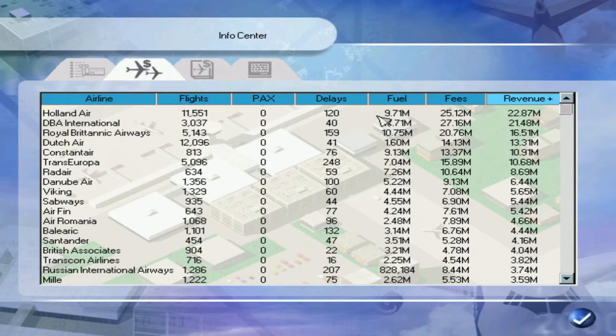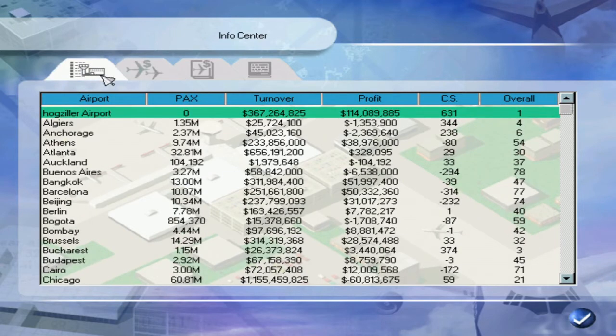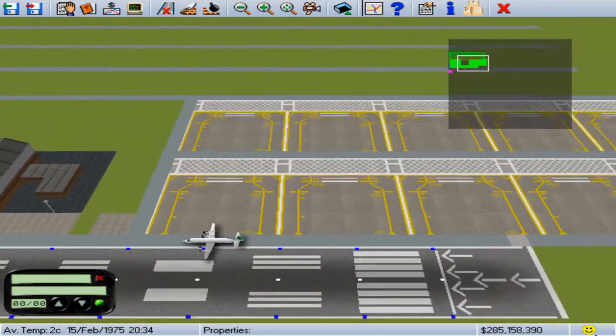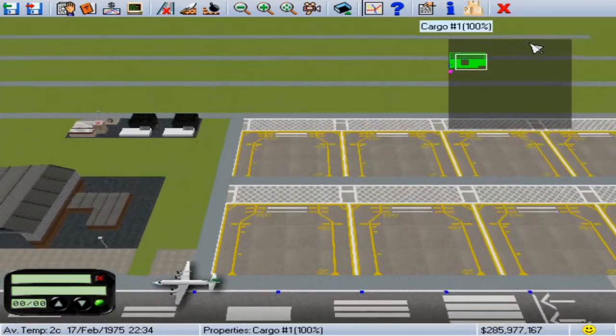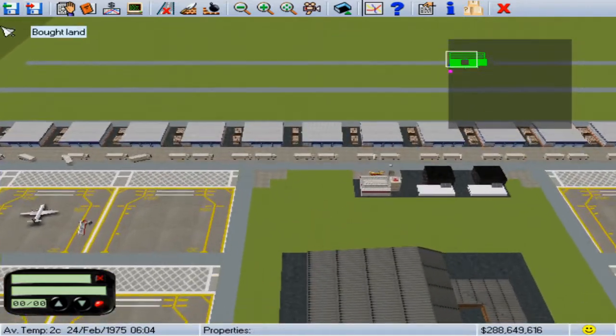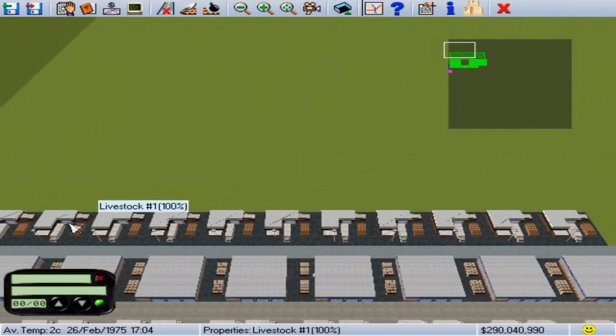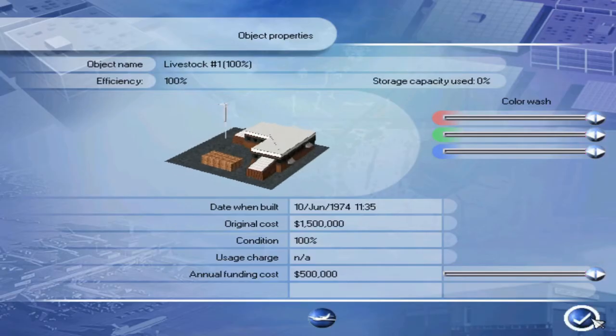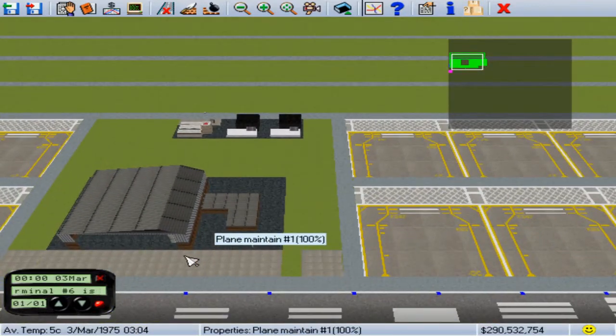Holland Air does pay at least on their fees and revenue, a little on fuel — but not like Dutch Air, which doesn't pay much on anything. This might be a contract I'd consider for renegotiation at master contract time. Sometimes on bigger runways you'll get a conflict where two airlines want the same runway slot and the turnaround time slot is no longer available. I don't think the game mechanics are sophisticated enough to deal with something like playing airlines against each other.